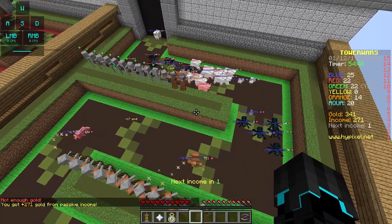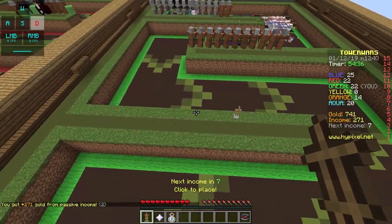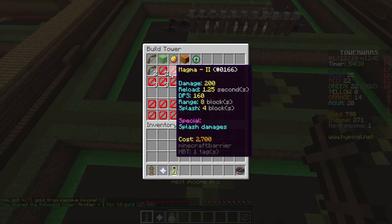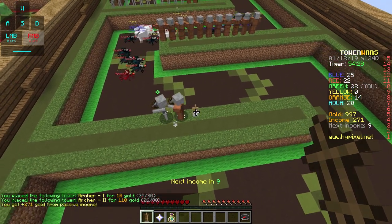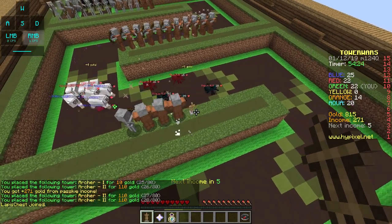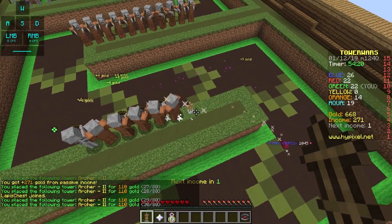We did not get through, but those are getting really really close. So I think what I'm going to do is set up a few skeletons over here. Doesn't seem like we will be needing them. We'll be setting up Archer 2s. Looks like we could use some mortars over there. We got the endermite - we're going to lose one life.